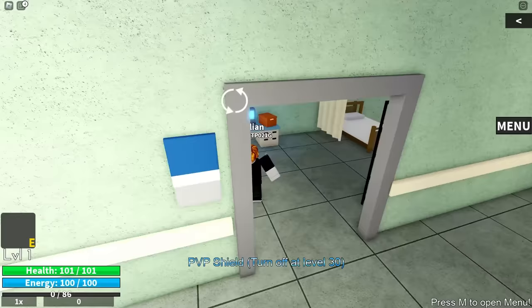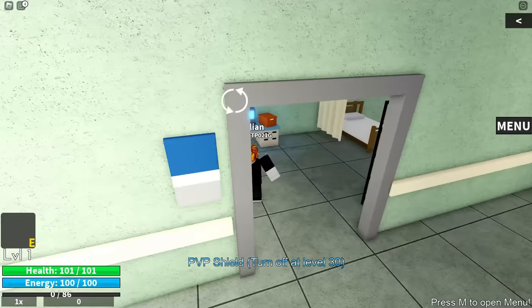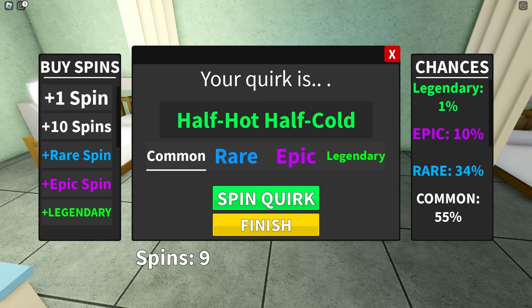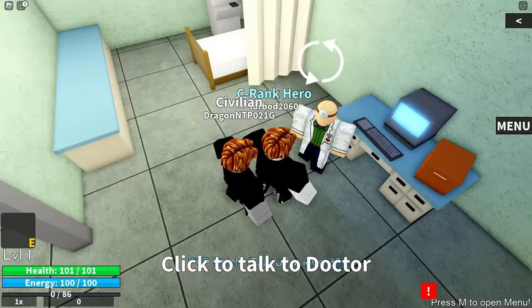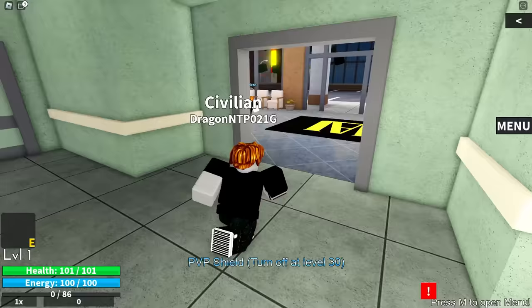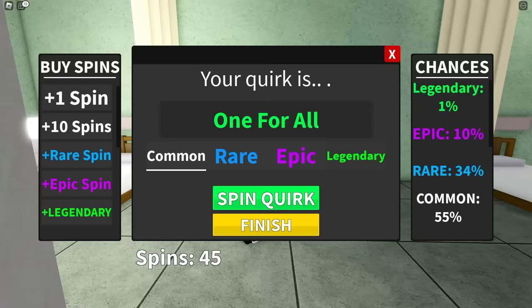We put the codes in, now let's quickly go talk to the doctor. We got 101 spins and we start spinning now — I'll spin on multiple accounts. Right away we get Half Hot Half Cold, which is unfortunate. I'll save that account for a potential 100 days of Todoroki video. Switching to a different account — finally, after going through about four accounts, we got One For All!